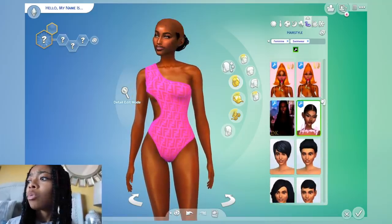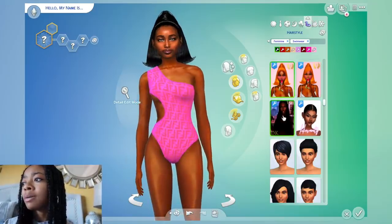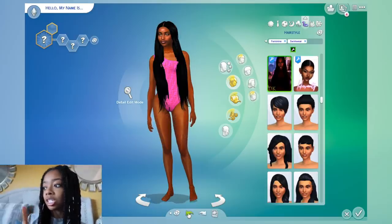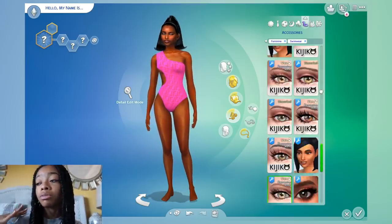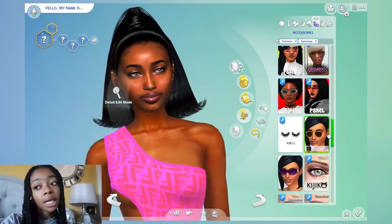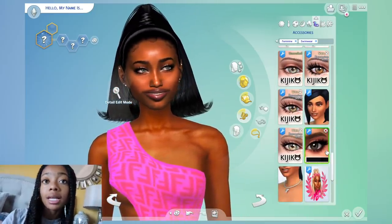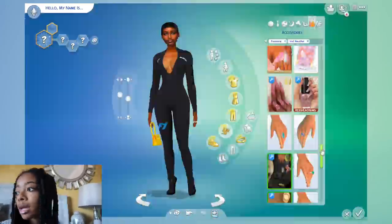Now I'm going into her swim look. I'm giving her the Fendi bikini. I don't know why — y'all could help me out — but sometimes when I pick certain items my sim looks silver all over, like a chrome thing. Let me know why that happens and how to fix it. I'm giving her a 60s-inspired half-up half-down with flips, Nicki Minaj-inspired Fendi bikini, because I love Nicki and her Fendi collection. For makeup I keep it the same throughout the game — natural makeup.